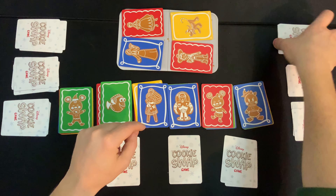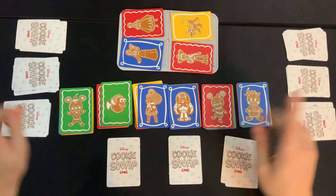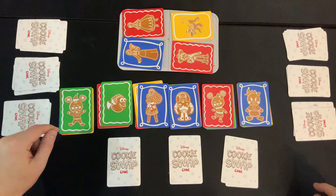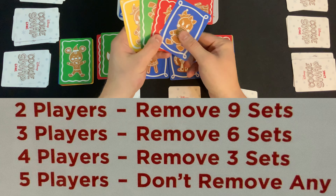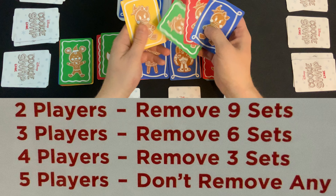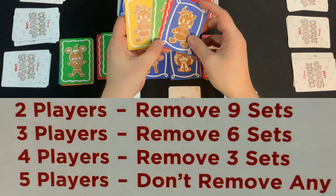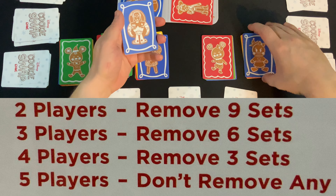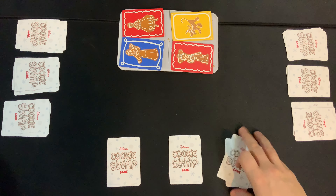The first thing you're going to want to do is gather all the Cookie Swap cards and then go through them and remove a certain number of sets of cards based on the player count you have — I'll post a picture right here. I'm playing a three-player game, so I'm going to get rid of six sets. A set is four matching cards that all have the same image but different colors on the background. This is a set of Daisy. This is a set of Buzz Lightyear. I've got a three-player game set up, so I'm removing six of these sets and putting those back into the box.